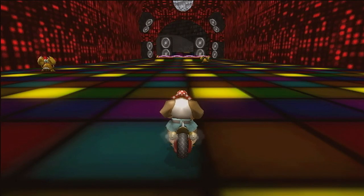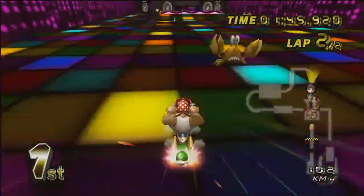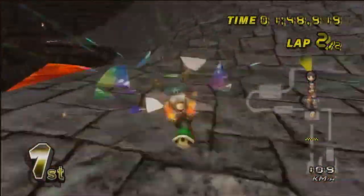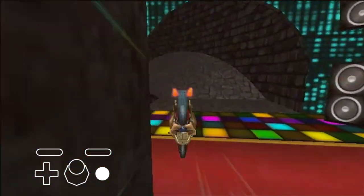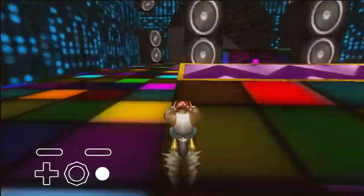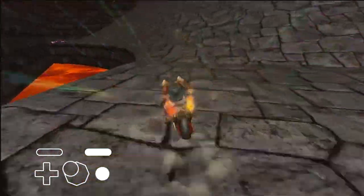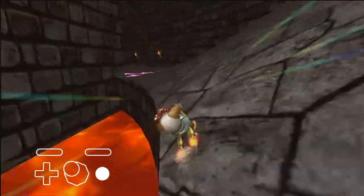As you land from the ramp, there are two crabs that move from side to side in this pattern as shown. However, these crabs are not much of a problem as you have some time to avoid them once you land from the ramp above. Next, trick off the ramp in between the stereos and nose dive. You can also trick to the left of the stereos, however this does not save much time and is not mandatory. As you land, start a left drift to follow the curve, then wheelie towards the boost panel.